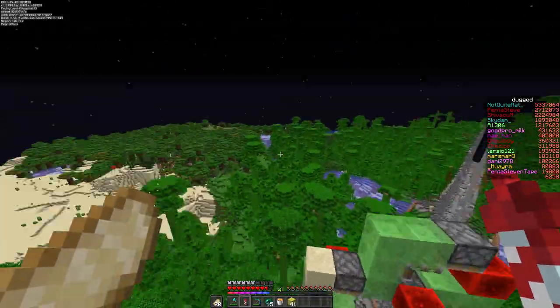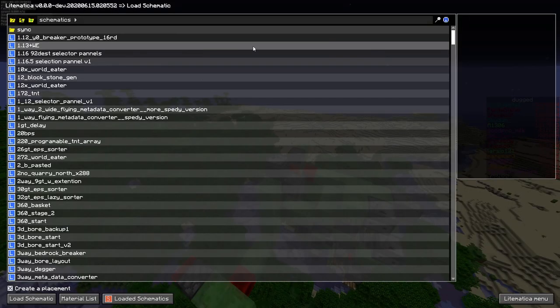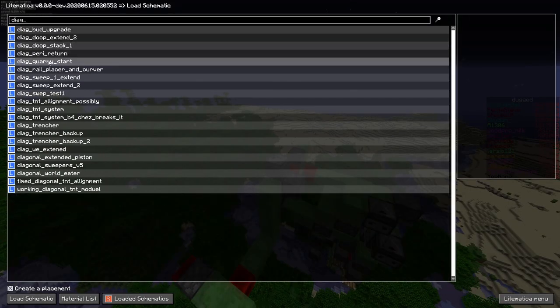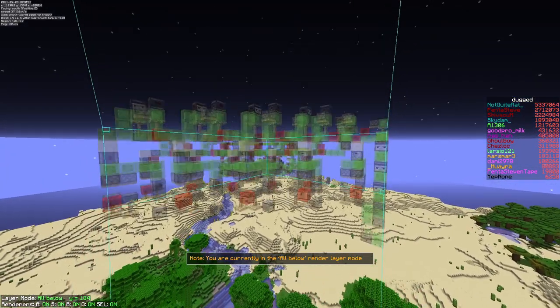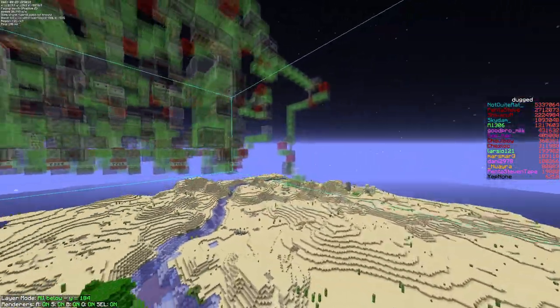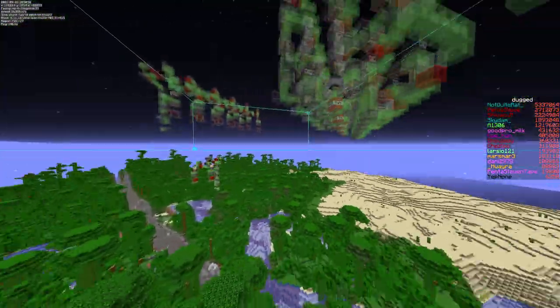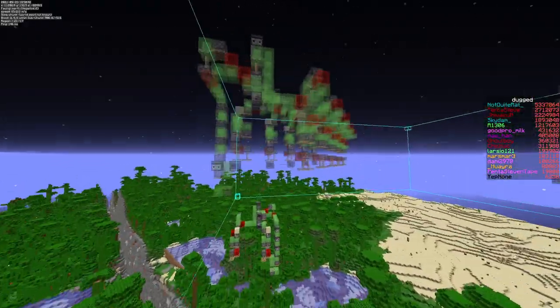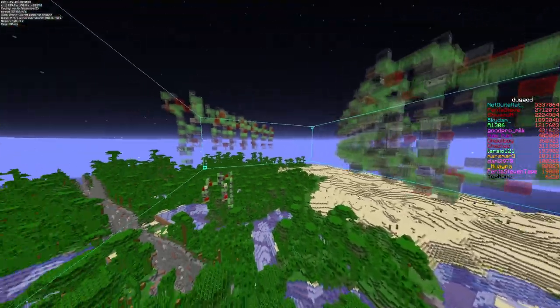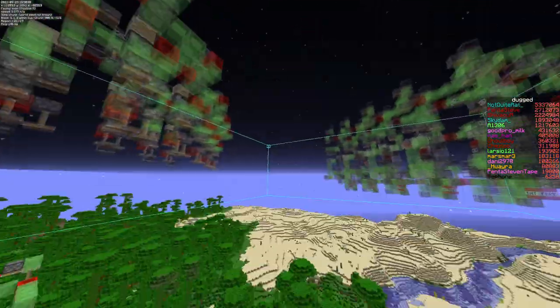I guess I can also show the Litematic for the trencher. So this is the Litematic that we've been using. Basically it has 5 TNT dupers, which is enough for the large trench. It has a fence gate activation on the first side — the other side doesn't move down, so it's fine. This one just has an activation here, pulls it down, and then sends it back.